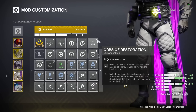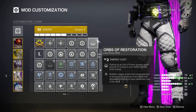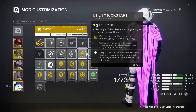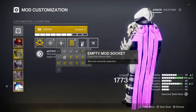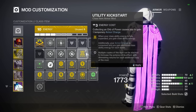We also have Orbs of Restoration to provide energy to our least charged ability, which I found super useful since all our abilities are being spammed constantly. Lastly on my class item I have double Utility Kickstart — usually our class ability being down is what hurts the build cycle most, so this combined with armor charges helps prevent that downtime.